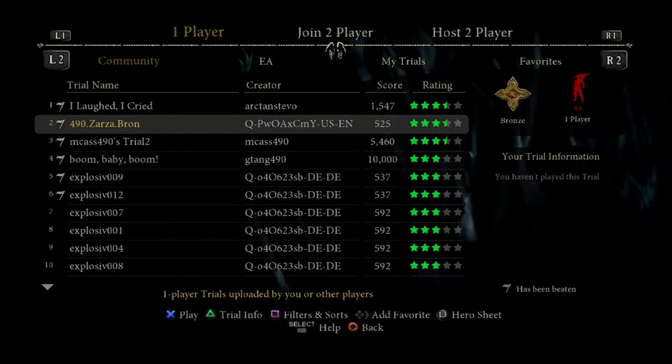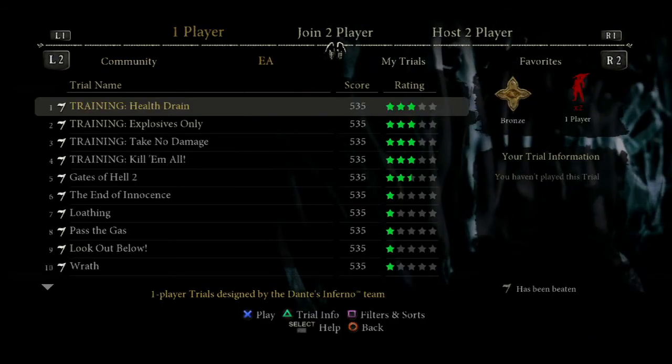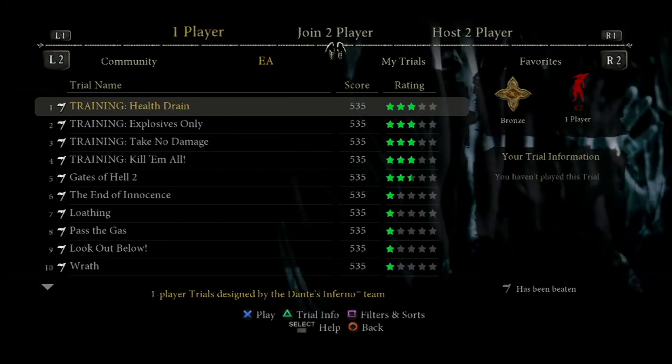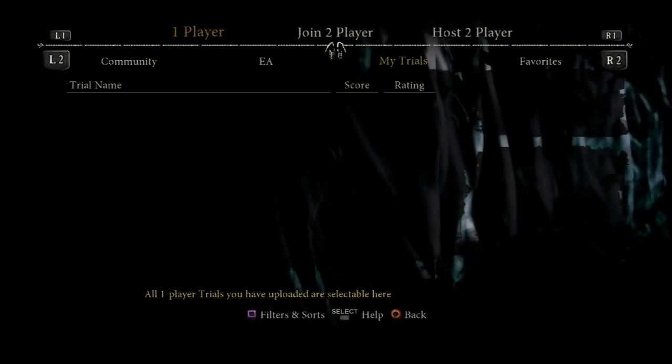Community Trials are trials that are created and uploaded by fans like you. EA Trials are created by the development team here at EA. If you beat all these trials, you'll earn achievements or trophies. My Trials gives you an easy way to find all the trials that you have created and uploaded.